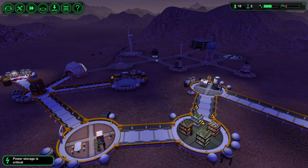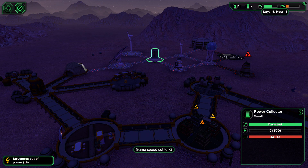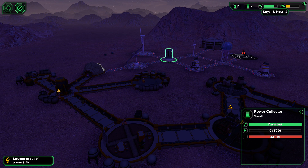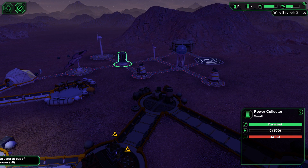How you lay out your base is very important. Is the sun coming up by chance? We're down to zero power. One o'clock in the morning. Don't worry guys, it's okay. Structure out of power — times eight! It sounds terrible. But the wind's big enough — yeah, wind strength. Now we're talking.